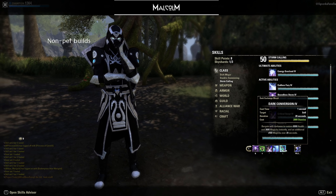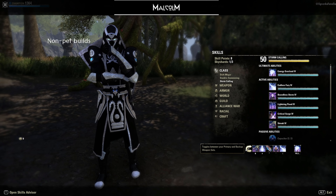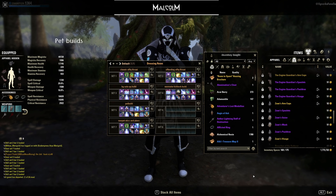A way to counter being interrupted while casting is again by using Ball of Lightning instead, and Destructive Touch on the front bar as mentioned before. That is all I wanted to say about the non-pet builds.